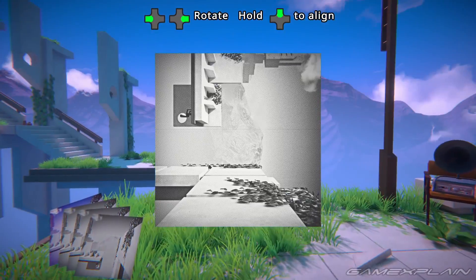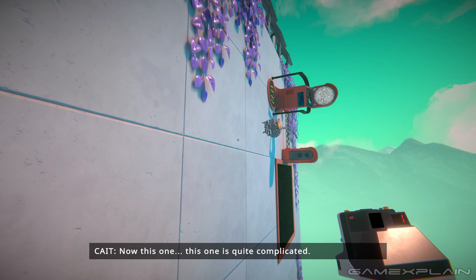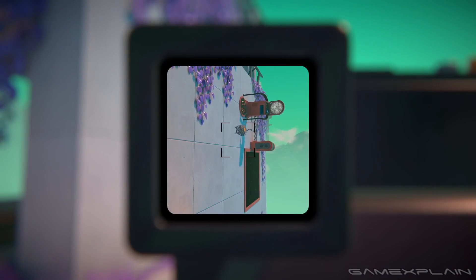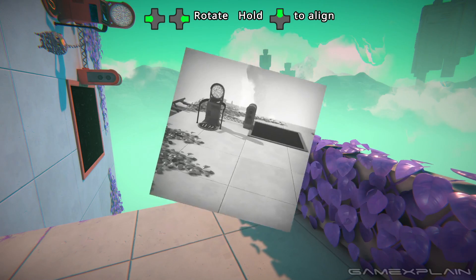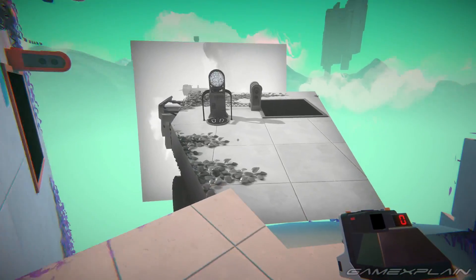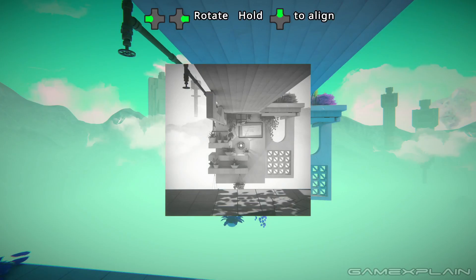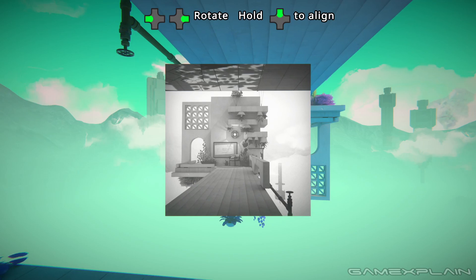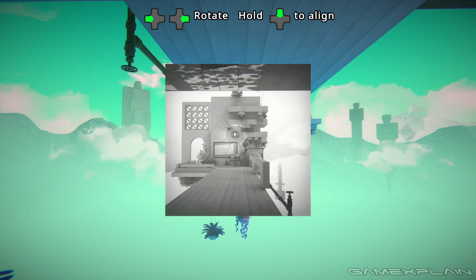The game starts off simpler by giving you pre-taken photos to play around with, but it's not long before you're given the freedom of taking your own photos with a special camera, where you'll have to keep in mind things like composition and distance from the object, as it directly affects how it'll appear when it's rematerialized back in the world — such as ensuring a new platform is within jumping distance. And considering you can even rotate photos before deploying them, there can be a lot of creativity involved in figuring out how to reach the teleporter at the end of the level.